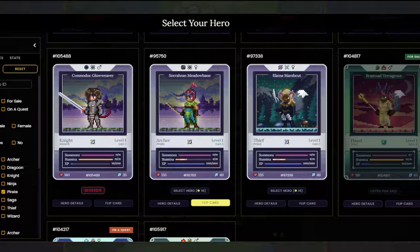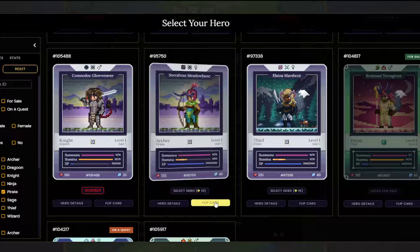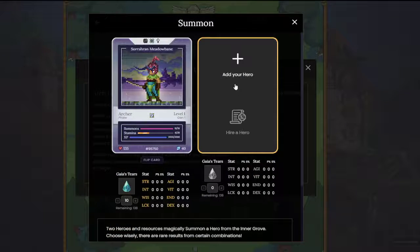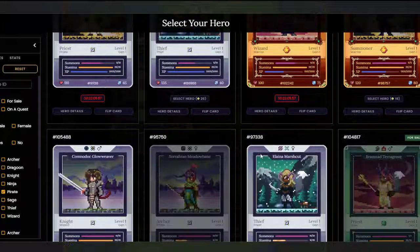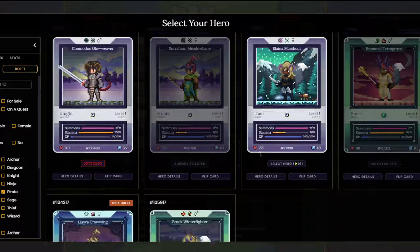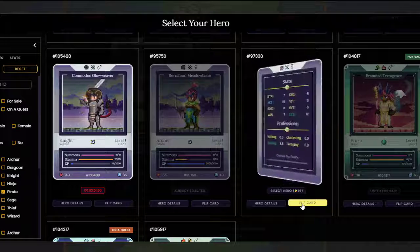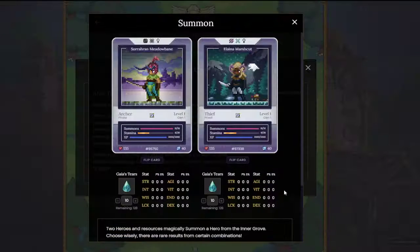Here's our archer — a gardening archer, gen 1 gardener, with 10 out of 10 summons remaining. And for our thief, here we go, it's a gen 1, 10 out of 10 fisher. Using these two, our main goal is to summon a dark knight.